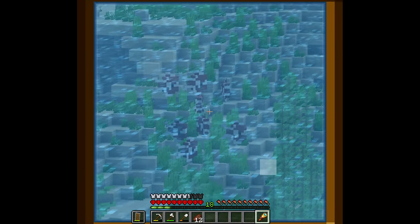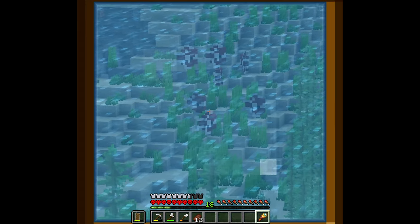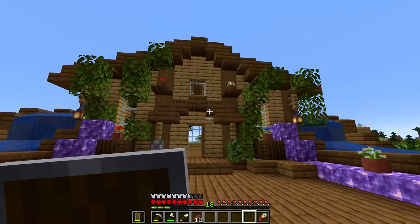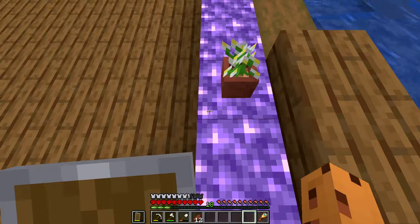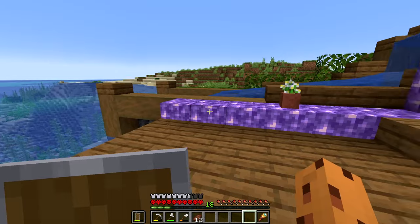Are you guys seeing what I'm seeing? Because all of these fish look kind of broken — they're waggling their tail but they're not moving anywhere. Anyway, welcome back to episode 2 of my hardcore world. If you guys haven't seen the first episode yet, go check it out on the first link below. In the first episode I finished off by building this house, and I also collected the brand new 1.17 amethyst block — just take a listen. That is one beautiful block right there.